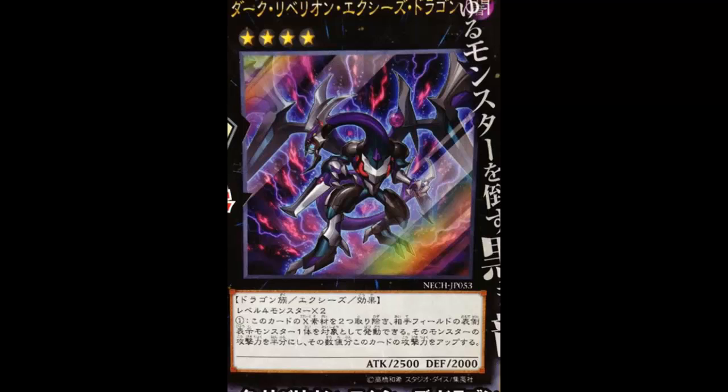He does it better in my opinion, because his effect is better than Crazy Box. Crazy Box can't do anything — you must remove a coin and there could be bad consequences. This guy's effect is just good, no worries. Its effect is: you can detach two XYZ materials from this card, then target one face-up monster your opponent controls, halve that monster's ATK, and if you do, this card gains the same amount of ATK. It's kind of like a generic Gale. And keep in mind it doesn't say until the end of the turn — this is permanent ATK gain.